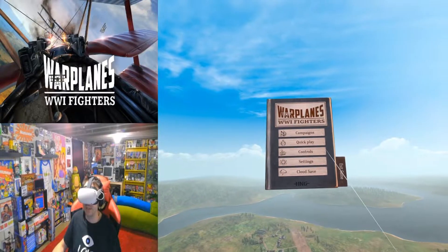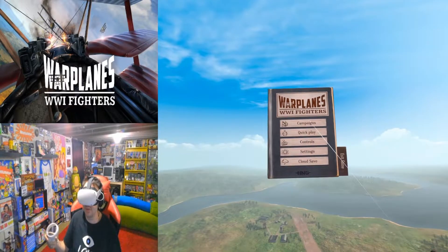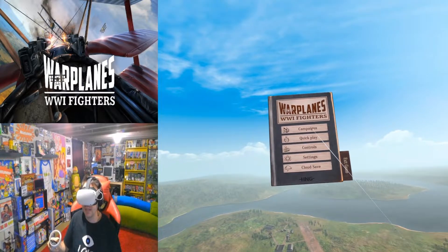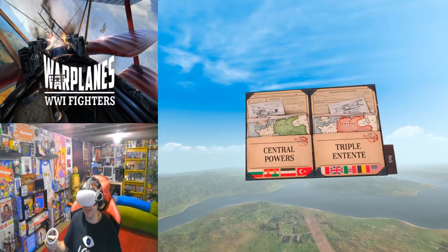Alright guys, here we are at the main menu. We can see we have campaign, quick play, controls, settings, and cloud save. Let's go ahead and dive into a campaign.